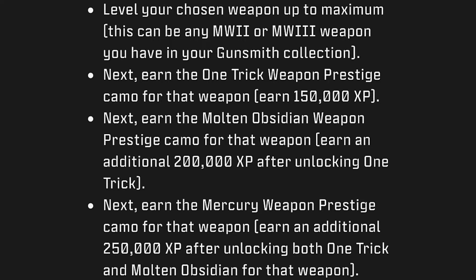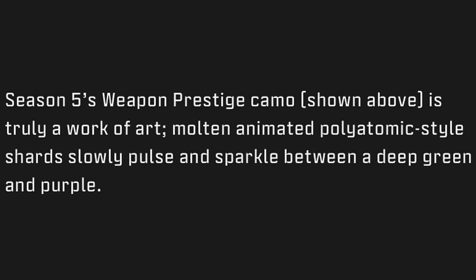Finally, earn the Mercury weapon prestige camo for that weapon by gaining an additional 250,000 XP after unlocking both One Trick and Molted Obsidian. So first unlock One Trick, then Molted Obsidian, and then you can unlock the Mercury. Season 5's weapon prestige camo is truly a work of art — molted animated polyatomic-style shards slowly pulse and sparkle between a deep green and purple.